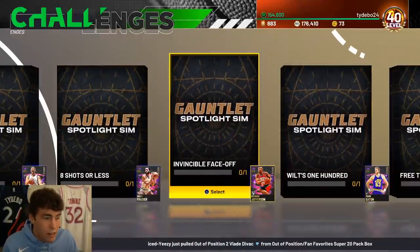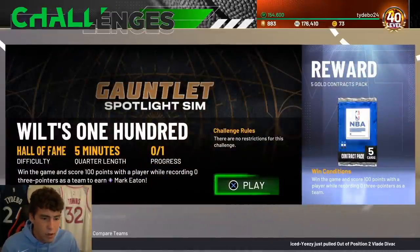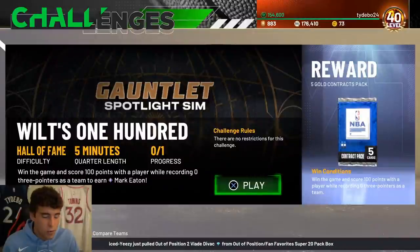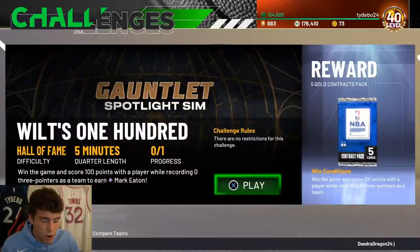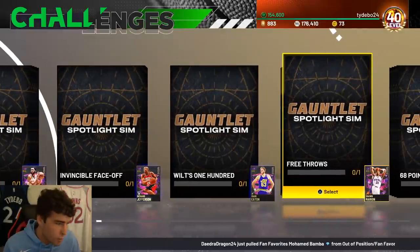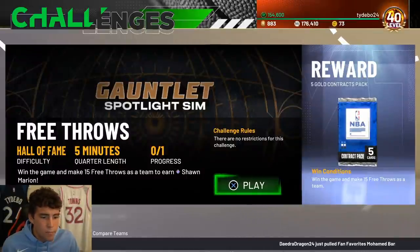Win the game and score 100 points with a player while recording zero team three-pointers. Run the Hawks freelance five-out - easy enough to get done. Whether you've got Ben Simmons, Luka Doncic, whoever - as long as they can run to the rim you're fine. Just make sure you don't accidentally shoot a three-pointer under any circumstance.